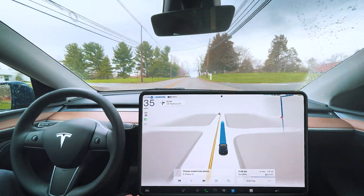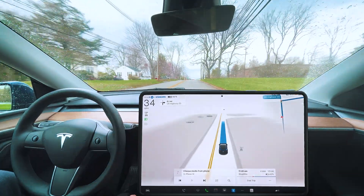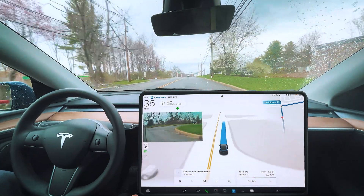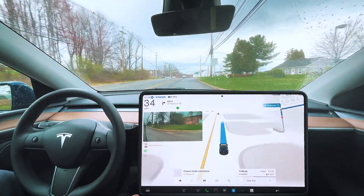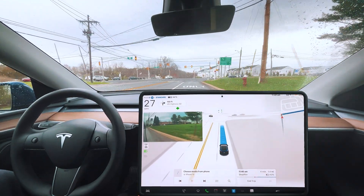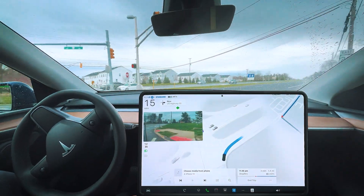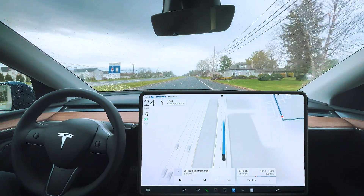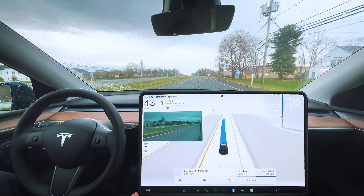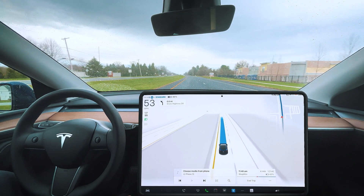We're going to be coming up to our traffic light and making a right. This is basically the same test I do on every new version. It's not exactly a new FSD version, but you never know — sometimes they sneak in little changes even on these minor fixed versions. No hesitation there — did not stop for the red light. Usually it would stop there and treat it like a stop sign and then make a right, but this time around it just did a good job rolling right through like I would.